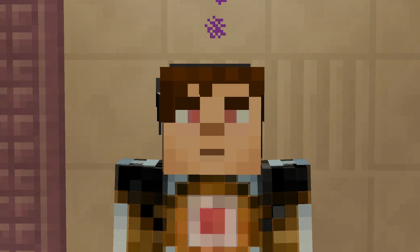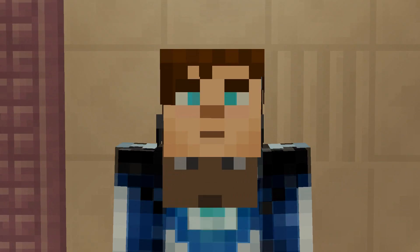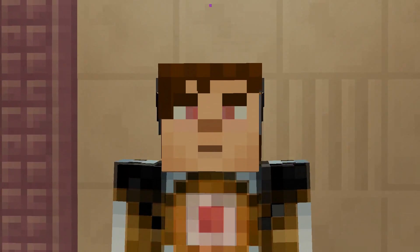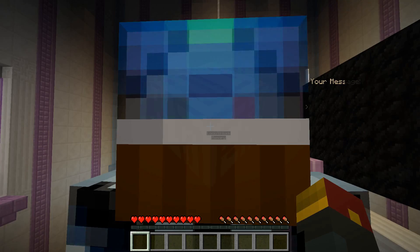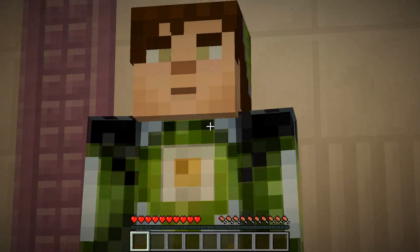Hey guys, I'm in here. What up, it's me and I am inside my brand new robot. This is Albert, he's my AI robot. Look at this guy. He's kind of cute, wouldn't you say? And he's got a really sweet outfit - it glows.